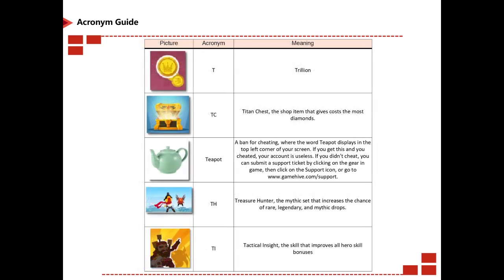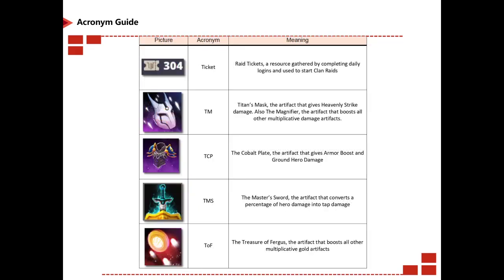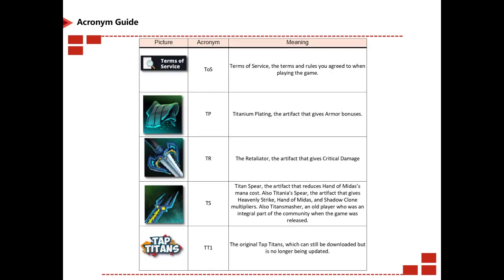T is trillion in currency. TC is Titan Chest. Teapot is a ban for cheating — the word 'teapot' appears in the top left corner of your screen. If you get this and you cheated, your account is useless; if you didn't cheat, you can submit a support ticket by clicking the gear in the game then clicking the support icon, or go to gamehive.com/support. TH is Treasure Hunter mythic set. TI is Tactical Insight. Ticket is a raid ticket, a resource gathered by completing daily logins used to start clan raids. TM is Titan Masks. TCP is The Cobalt Plate. TMS is The Master Sword. TOF is Treasure of Fur. TOS is Terms of Service.